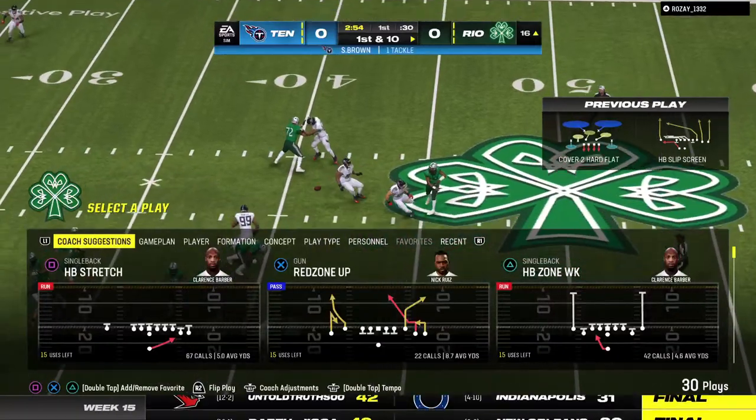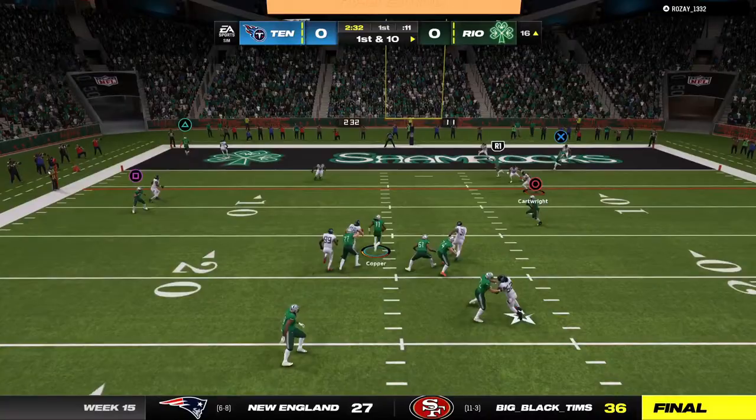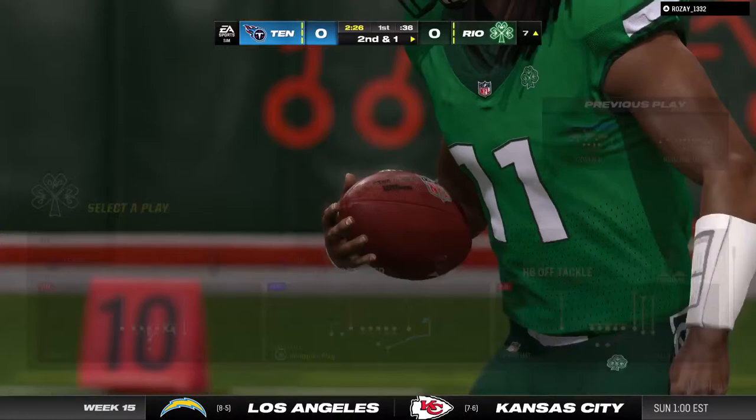They're moving downfield really well on this drive — it's a great time to work in a screen play. One of my favorite play callers in the game has always told me he starts every game with 10 to 12 screens, because if he starts feeling pressure from the defense, he uses their aggressiveness against them. They'll wind up getting nine after tucking it and running, leaving second and a yard.